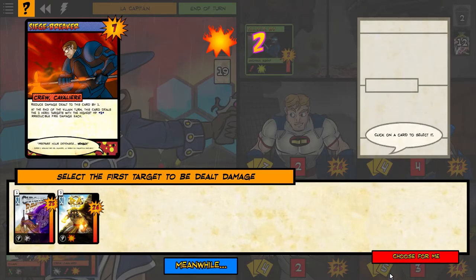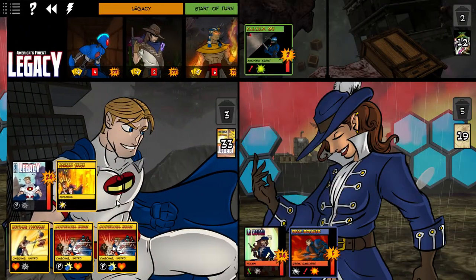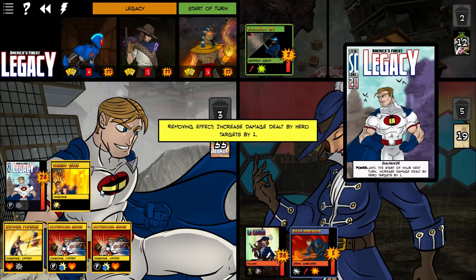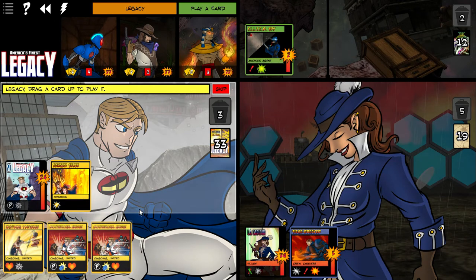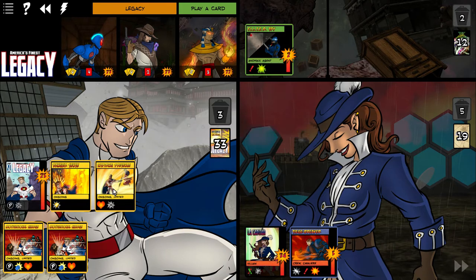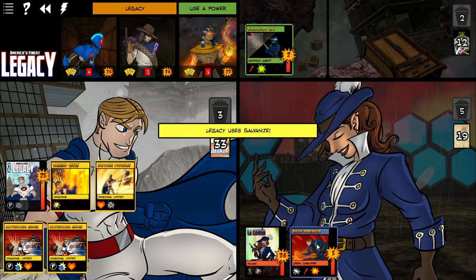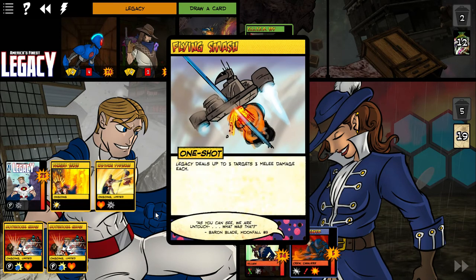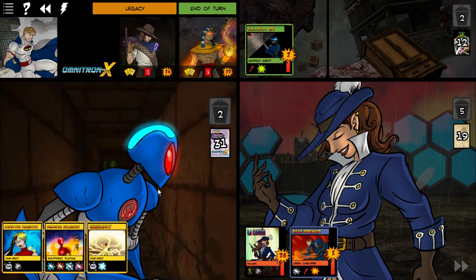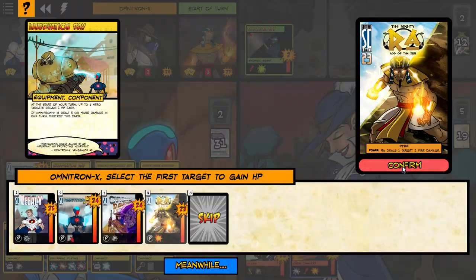Sorry Ra — choose for me. How are we doing for health? 23, 23, 22, and Legacy is up. We're looking good for health and she is not. Let's get some health back and then attack the Captain. Le Capitaine — let's put the Captain out. That Filter Spy is a little bit annoying. Who's lowest here — Ra.